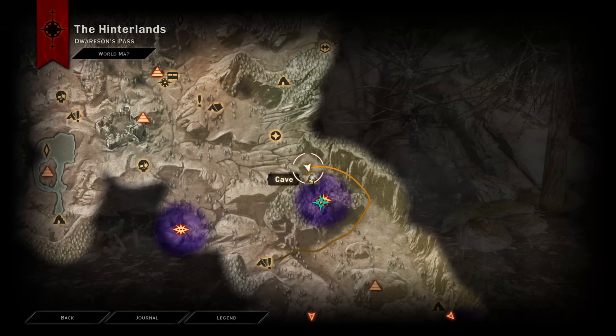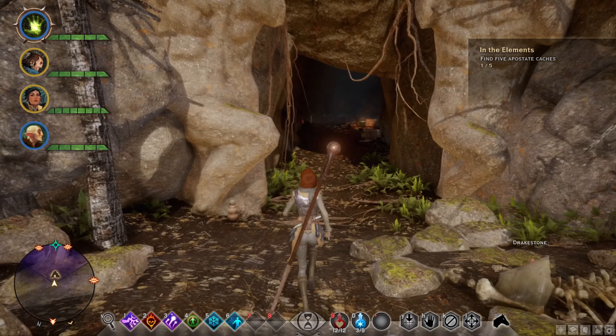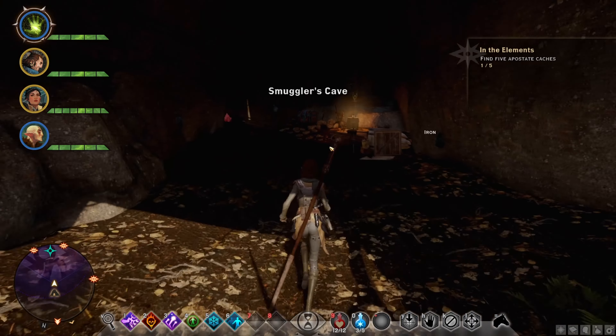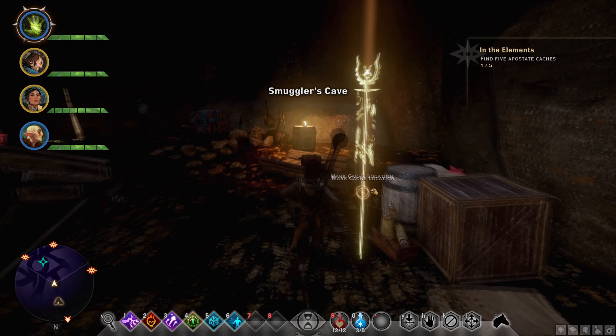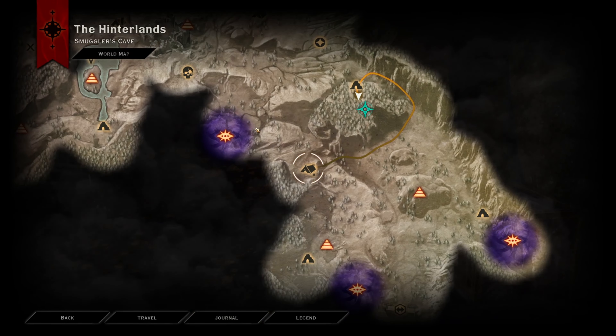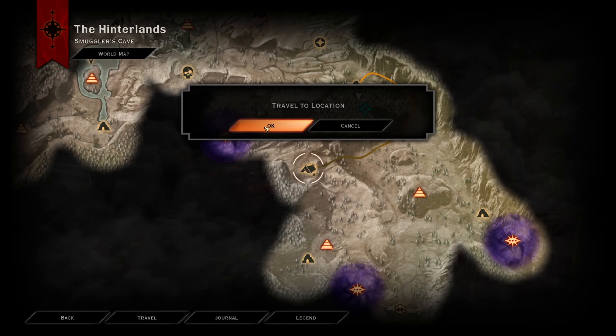Just going over here, we're going to want to go ahead and enter the cave, go ahead and mark the cache location. Now we're basically going to want to travel back to the Dwarfsense camp.